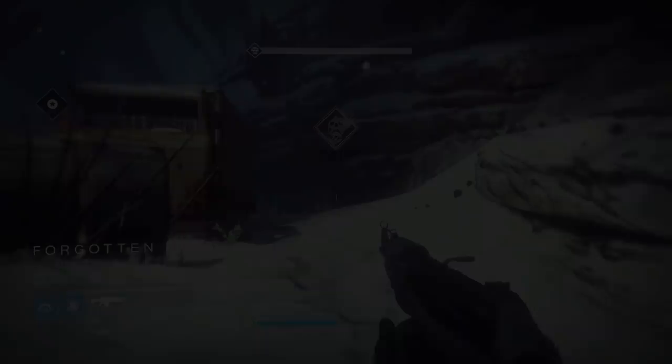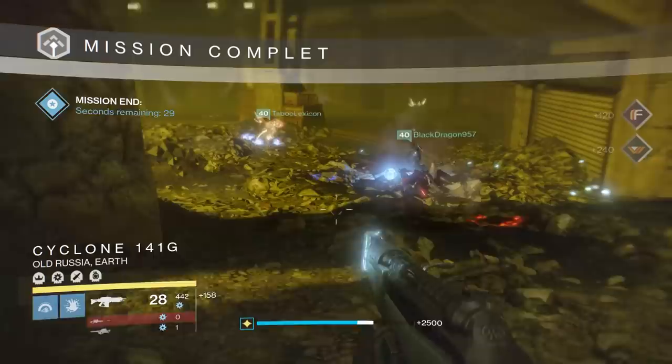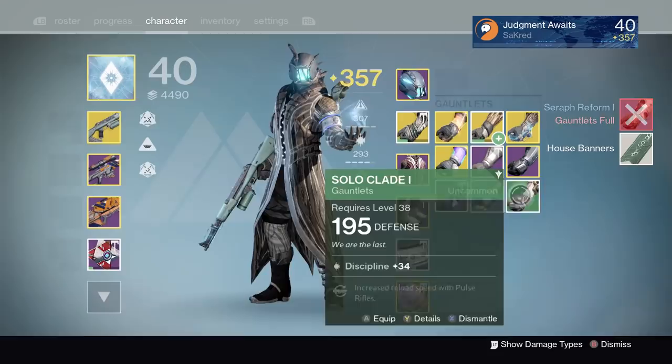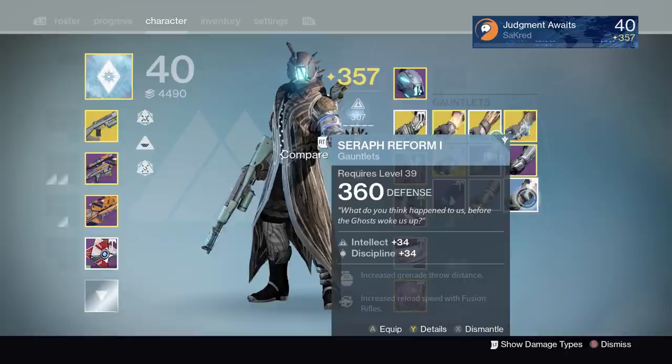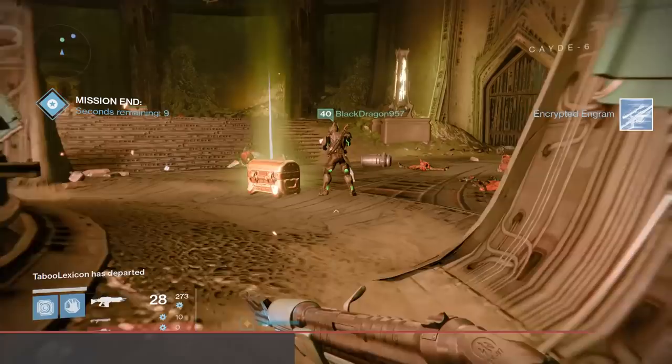You also want to have all those bounties so you can rank up your vanguard faster. Make sure you have your exotic particles going, your vanguard booster, your vanguard mark, and all the bounties you can get. At the end of these strikes the bosses are going to drop two blue engrams, usually anywhere from two to four above your current light level. I'm at 357 right there, and I just picked up gauntlets that are 360 — three above — and boots that are 359.